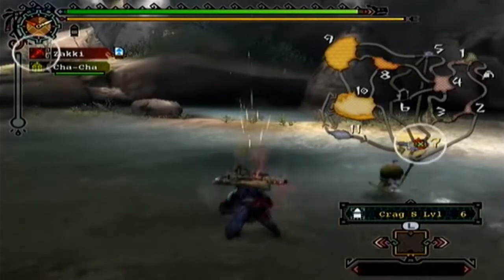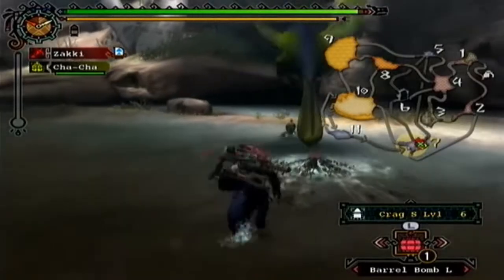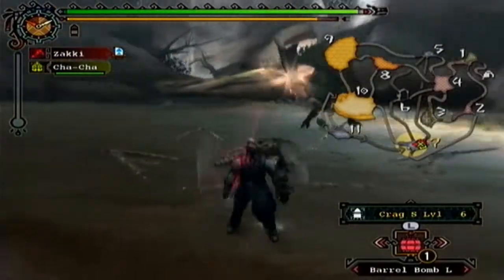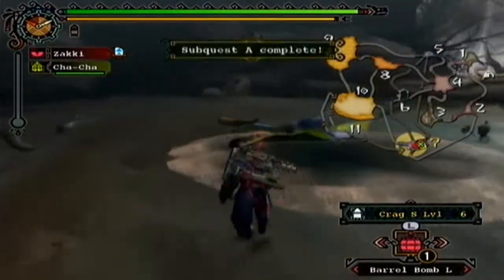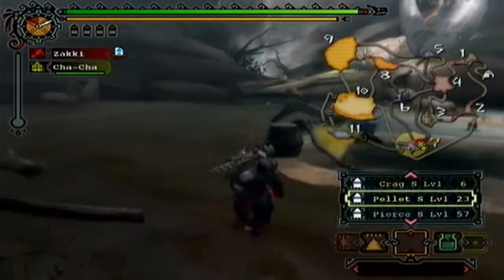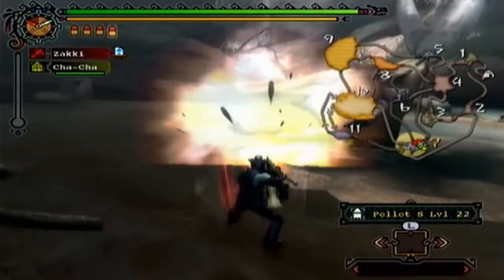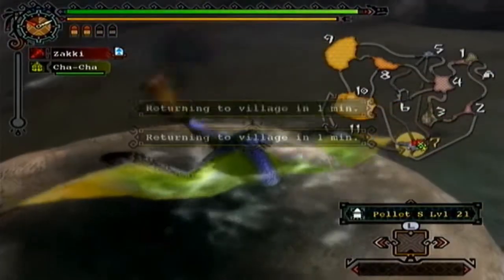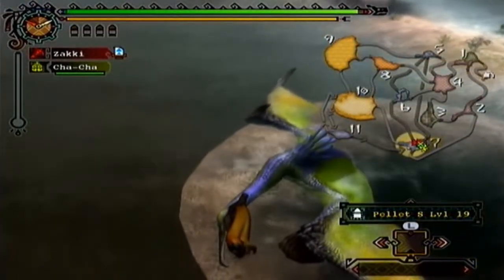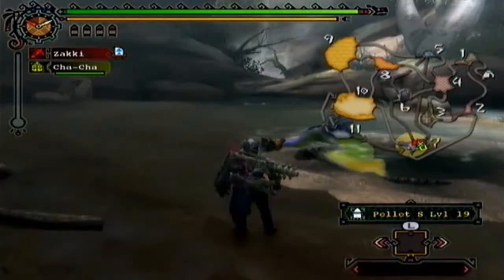Let's see if we can't pitfall trap him and get that beak. More than anything, if you're a gunner, the beaks are what you're looking for. If you're not a bowgunner, beaks are really not what you're looking for. And we got the beak! We got the beak — now it's kind of broken up there; that's when you know it's broken. So there we go, we got the beak.